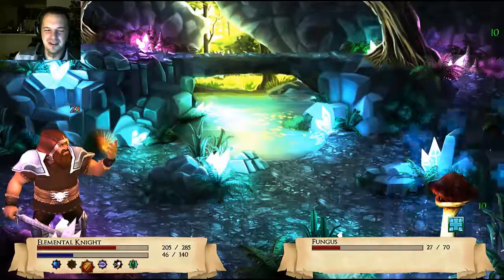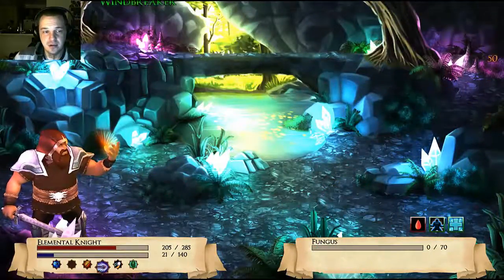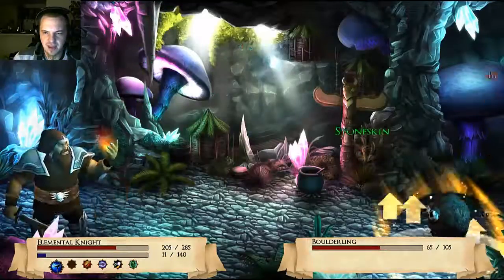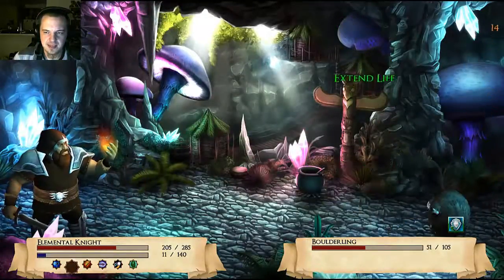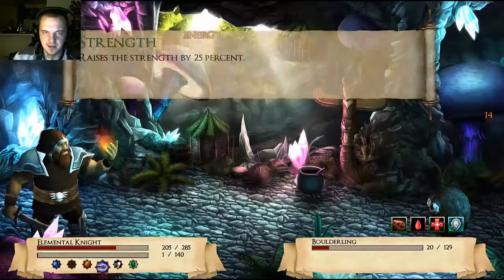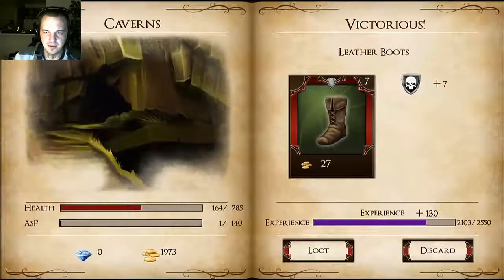This is a horrible thing for a gamer to say, but you got those days sometimes. Though I would not play this for my channel. We're gonna need a re-up on mana pretty soon. Extend life — no. Now you're burning. Brutal swing — raises strength by 50%. Wow, he hit me for 41. That is a nasty little thing. No death animation that time.